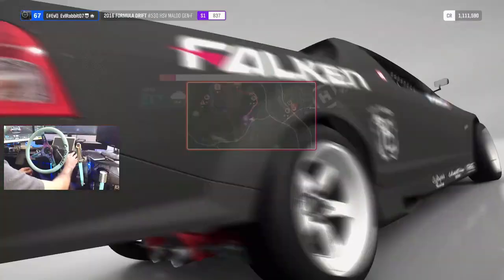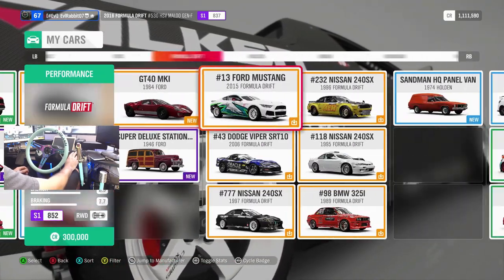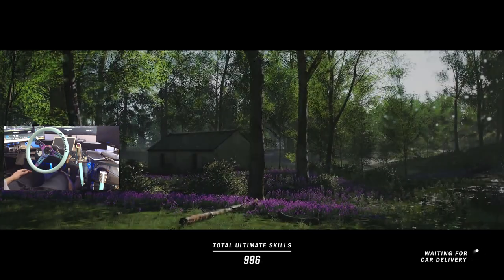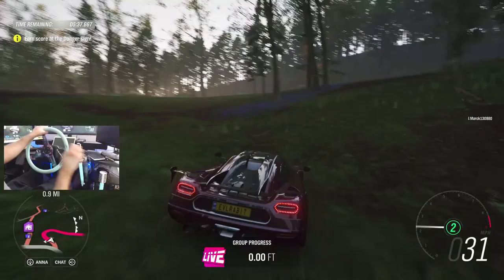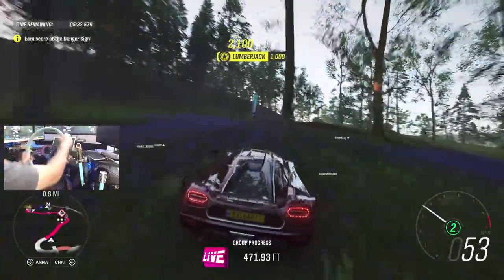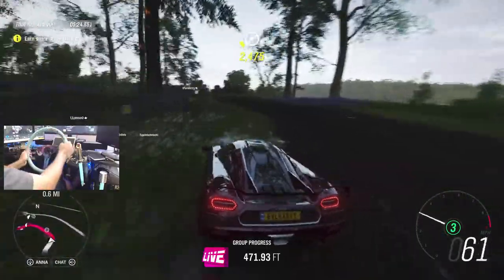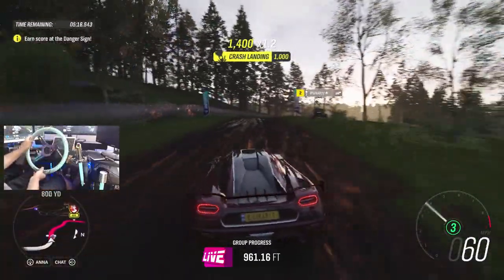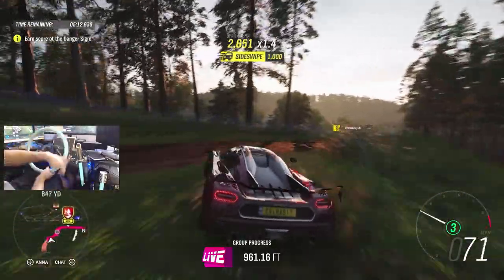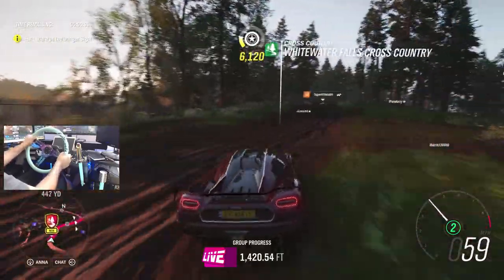So we need a danger sign, so we're definitely gonna have to change up cars because we need as much speed as we can possibly get. I feel like we're gonna rock our Koenigsegg. There it is — I believe it's on a winter tune almost, but I'm sure it'll be quite fast enough and handle quite good. We've got to get to this danger sign. I just love the way this car sounds. So it's going to be coming off this road — maybe being on a snow tune might help because it's kind of meant for slipperiness and I feel like we're on mud.